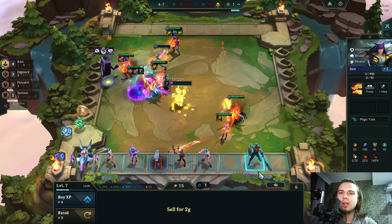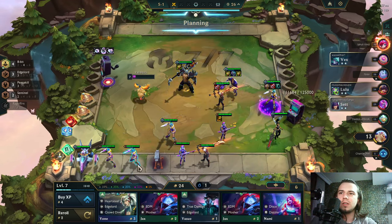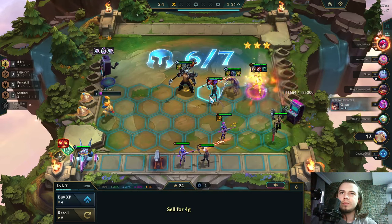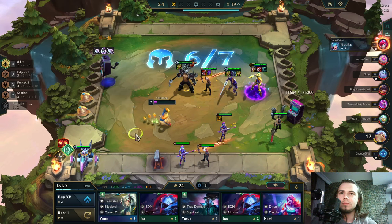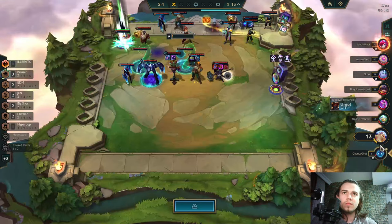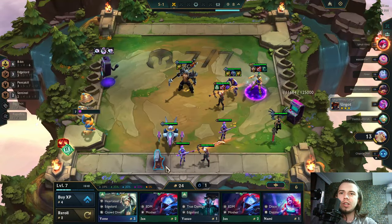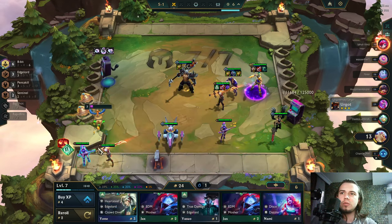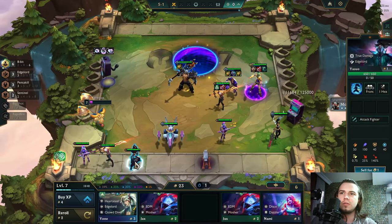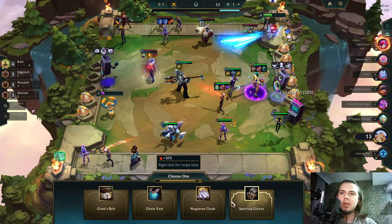That's just a three-star ribbon there — perfect. Can we level? We are winning — we are GG winning, and I'm not doing anything here other than reforging this. Guardian. No. Item, item, item, item, item for my Caitlyn.